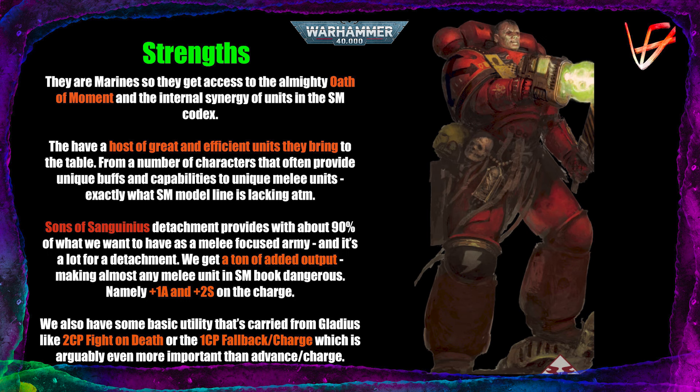Falling back and charging is probably the most important thing for a melee army — even more important tactically than advancing and charging, because advancing and charging is just increasing your threat range. When you are able to disengage from combat and charge again, it gives you other targets you would not otherwise be able to interact with this turn, and also it reactivates your fight first. So choosing between the two, I would definitely choose fallback and charge in most cases.